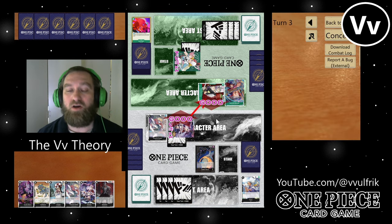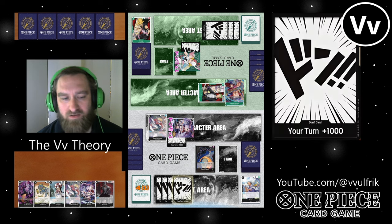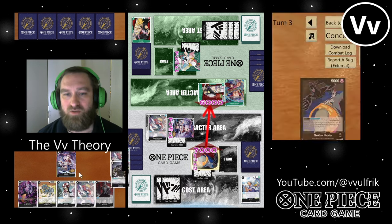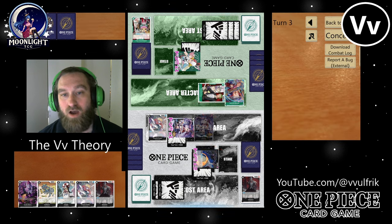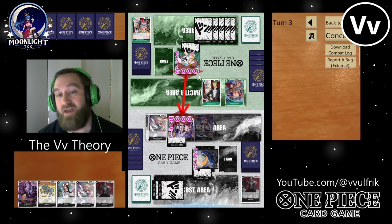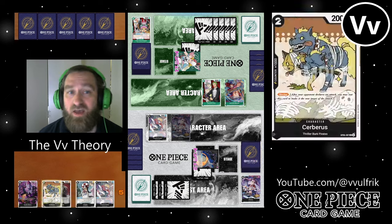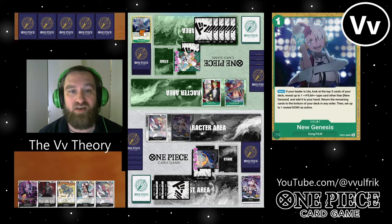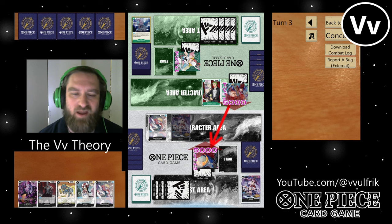I swing six, but I need to still battle for the board because I didn't get any cost reducers — very unlucky. I swing seven, I go ahead and trash a Perona to play a Perona so they have to trash a card from hand. Then I'm going to swing seven into their Zoro. He gives me another 2k counter — he's given me two 2k counters already. That's a good sign because this green Uta deck only runs like eight to ten 2k counters.